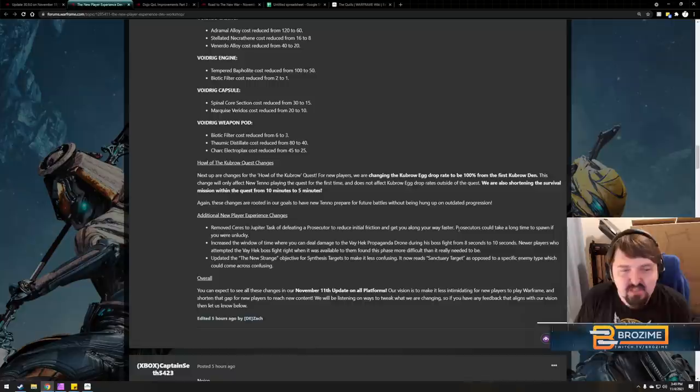Removing the Prosecutor task is really good — it was a significant progression blocker if you were unlucky. They also increased the window to deal damage to Vay Hek's propaganda drone from 8 to 10 seconds, making the boss fight less painful for newer players. Additionally, they updated the New Strange objective wording for synthesis targets to say 'Sanctuary targets' instead of a specific enemy type, which was confusing. All of this comes out November 11th on all platforms.